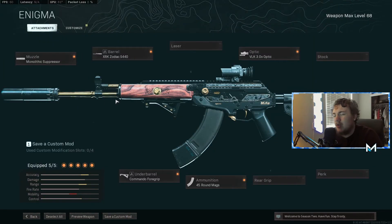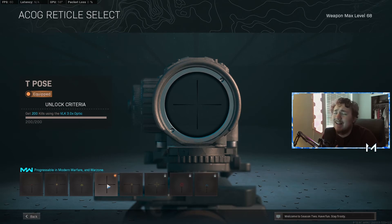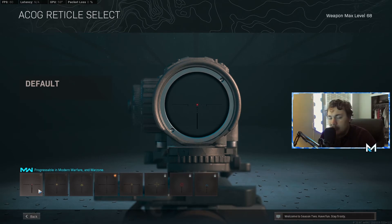Let's get right into the class setup. It's just a normal AMAX class: Zodiac barrel, mono suppressor, commando foregrip, 45 round mag, and the 3x scope. I went ahead and put on the T-pose side because I like it — I love how it feels — but obviously you can use whatever you want.